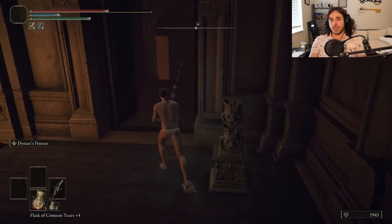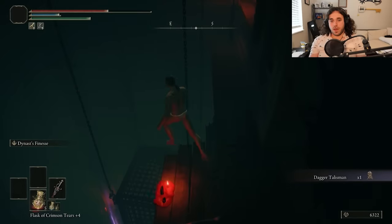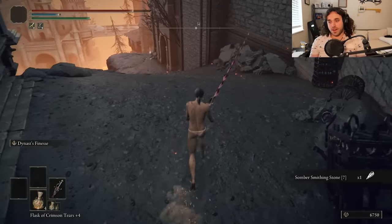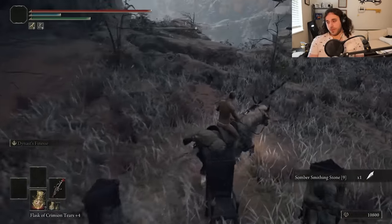Through the fog gate and we'll use a little bit of everything here. Crit boost — don't mind if I do. A rune arc — if you insist. And Somber 7? Yeah, we're really here for the Somber 7. Then a trip to Dragon Barrow and we're up to plus 9.